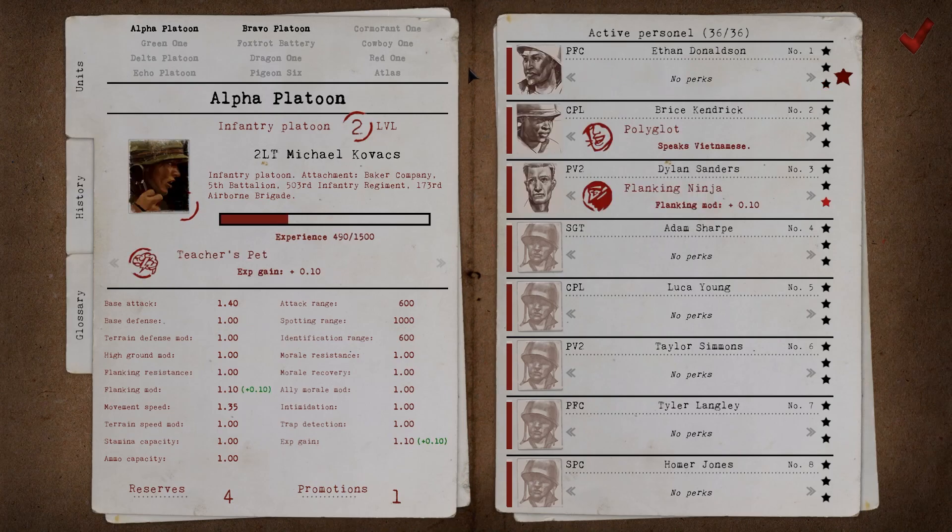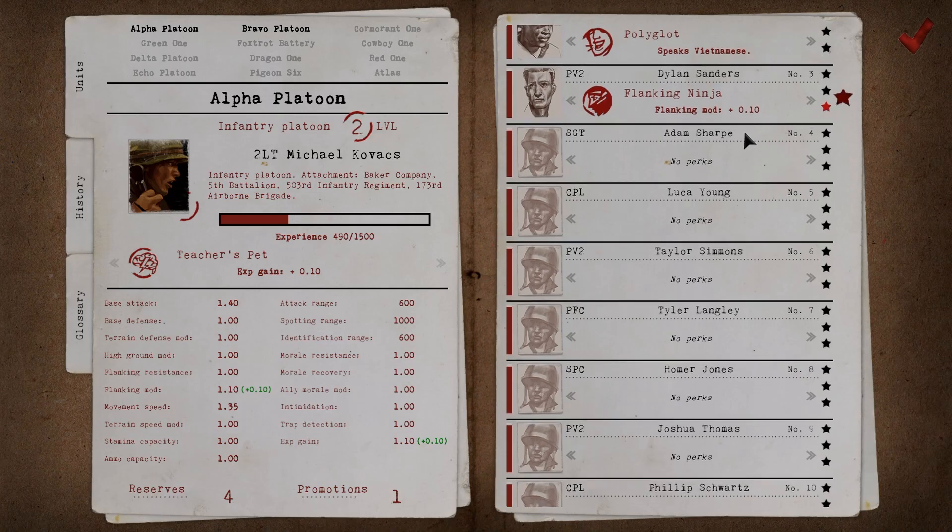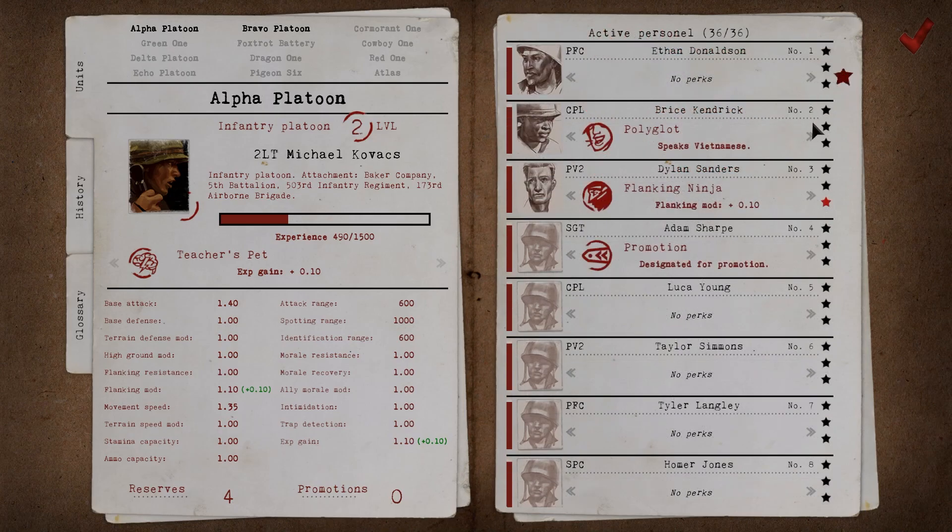During the campaign you will also be able to designate some of your Baker Company soldiers for a promotion. A promotion will have a positive impact on the soldier's fighting spirit and provide him with a 50% chance to gain a new positive perk. Let's designate Sergeant Adam Sharpe for a promotion — I think he deserves it. Not all perks that your soldiers acquire are automatically positive; some of them will have a negative impact. If that's the case, you might want to consider ordering the soldier's dismissal from the company. This is a double-edged sword, as experienced soldiers, even if flawed, are often the moral backbone of a squad — their dismissal will affect the spirit of other soldiers, and the gravity of this effect will depend on the total time spent with his team.